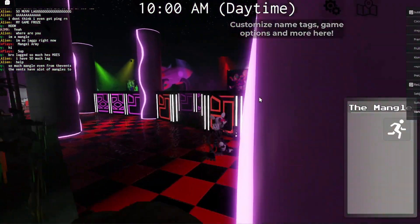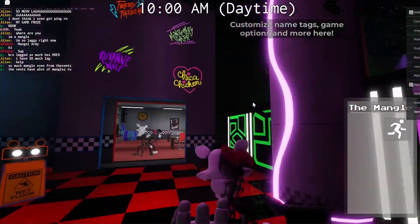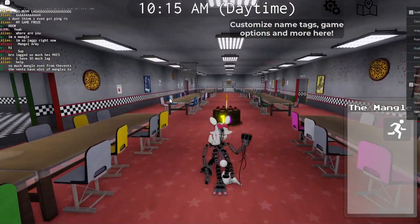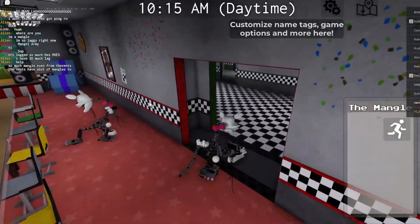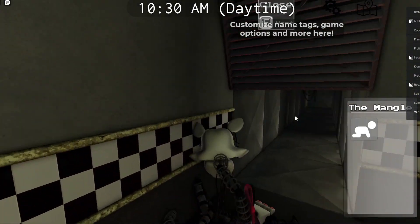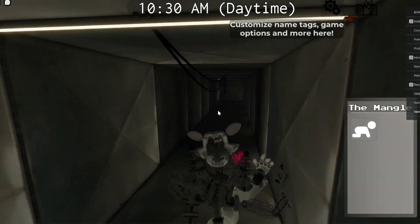Not gonna worry about it. Anyways, beautiful FNAF birthday here - we got Funtime Freddy, Ignited Foxy, a Mangle, a Mangle, a Mangle. Wait a minute, we need to go on a Mangle scavenger hunt now guys! Come on, let's go mangle the Mangles!